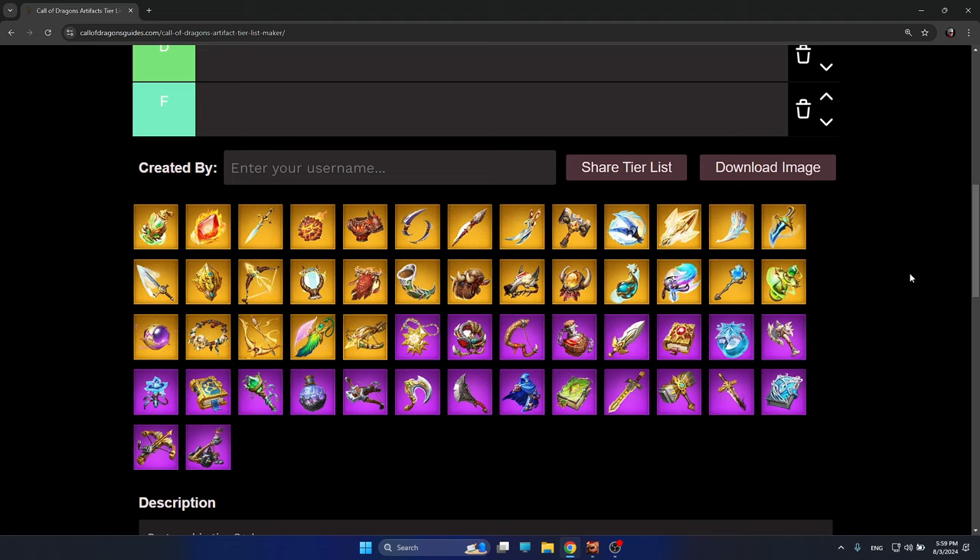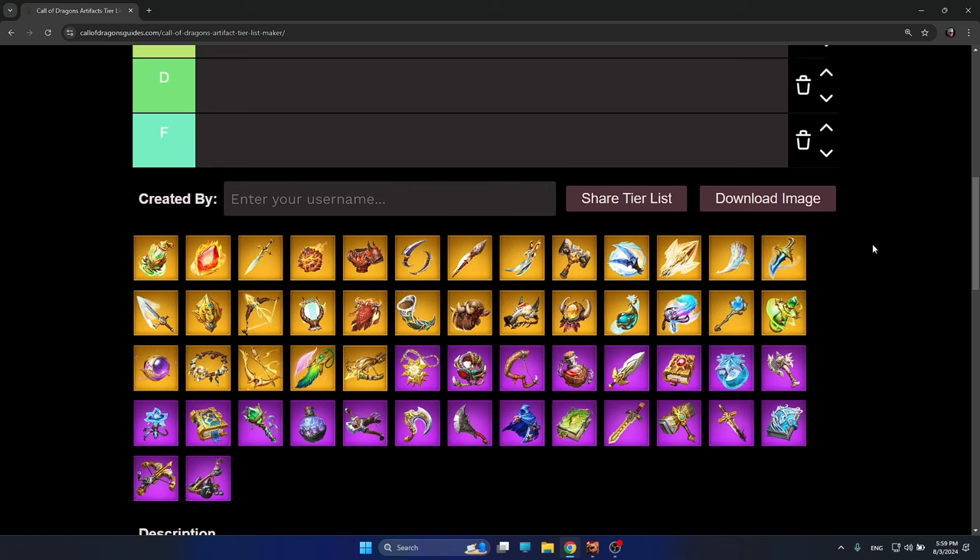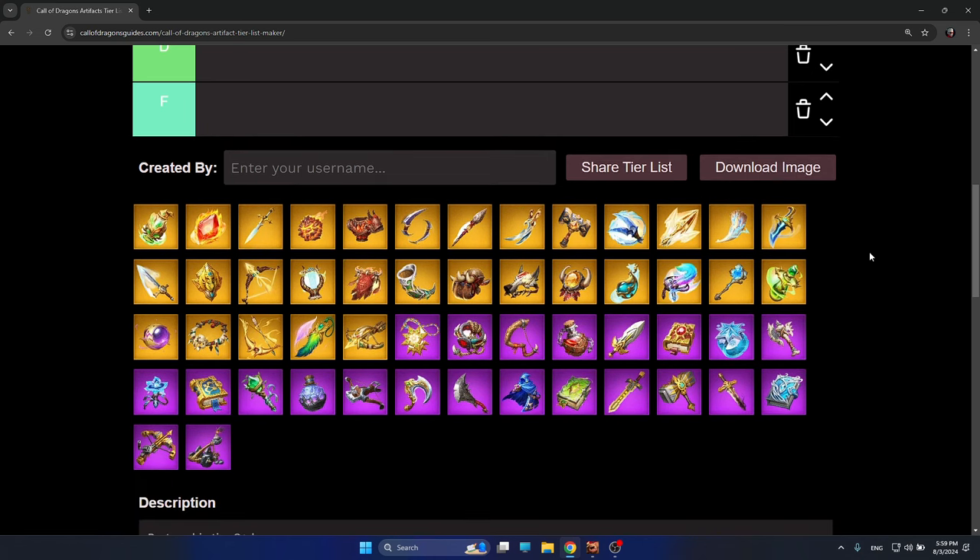It's already the end of Season of Battle 2 and soon I'm going to get to the Season of Stripe, so it's time to decide which artifacts are S-plus tier, S, A, B, and D — in order for us to understand what's the most important artifact to get or level up at the start of the next season, so you will be ready for future wars and get a lot of merits during the battles.